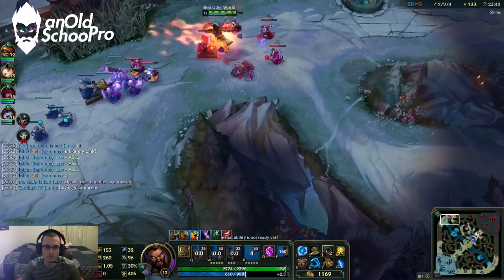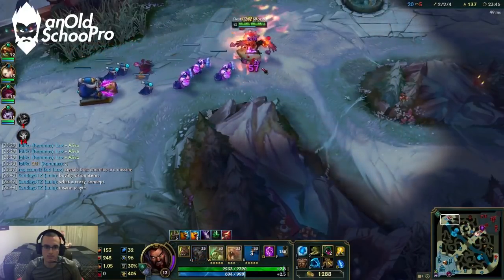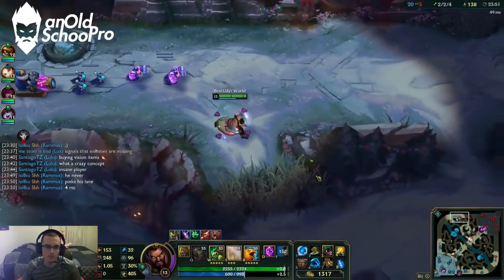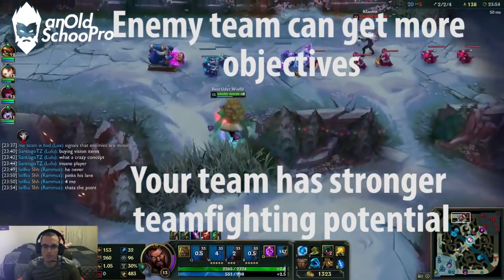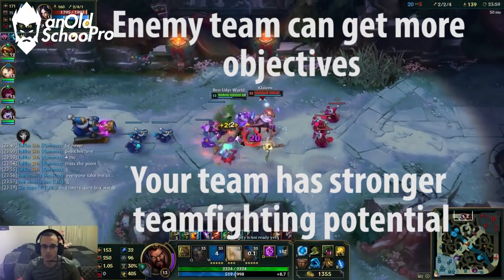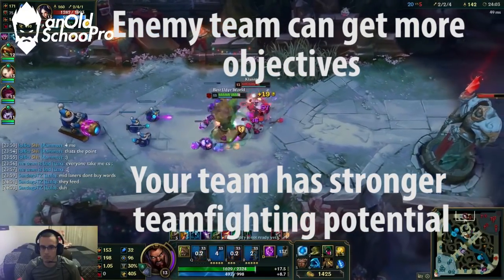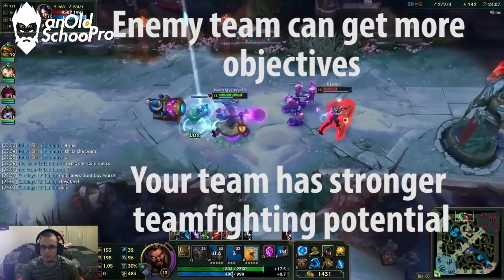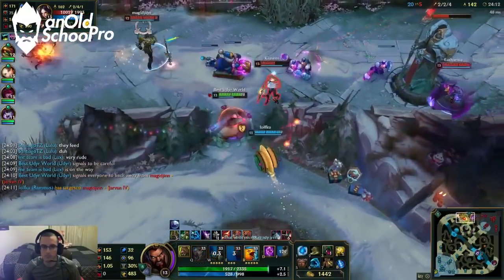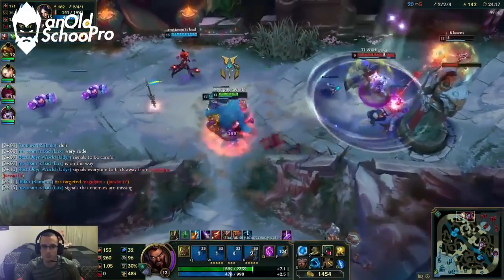Before I go any more into when you should split push, I'm going to tell you some general rules for when not to split push, because that's equally as important to know. Don't split push if the enemy team can get more objectives than you and faster than you. Don't split push if your team has stronger team fighting potential in the next fight, because this gives the enemy team a chance to come back and win. And that goes with this next point too: if your champion brings more benefits to a team fight — say you're super fed or can significantly impact the team fight — you're better off sticking with your team.